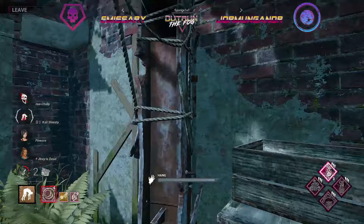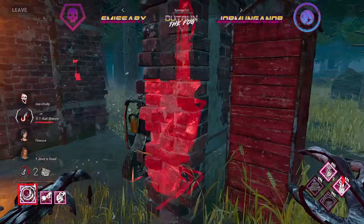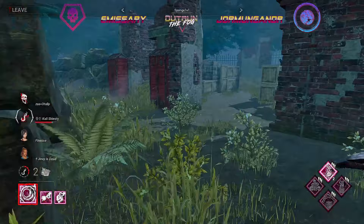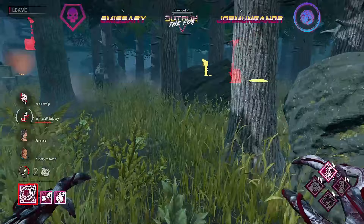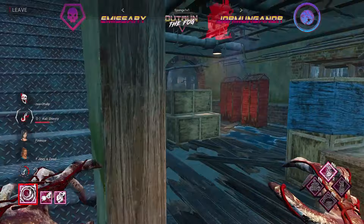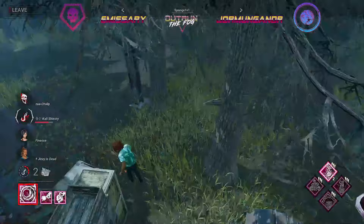We are going to get a crucial use of both Pain Res and Pop Goes the Weasel. Pop Goes the Weasel: after we hook a survivor, our next kick reduces a generator by 30% of its current progress. So we've been kicking this generator at logs a bunch, so we decide to kick the gen over near where we hooked the survivor. At this point it seems like our Demogorgon does not care about the main gen, just satisfied with trying to hold the other three generators.